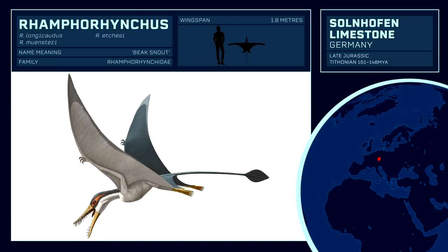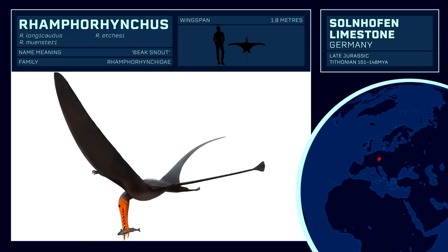Unlike the short-tailed, crested pterodactyls it inhabited alongside, Rhamphorhynchus is famous for its long, veined tail and needle-like forward-pointing teeth, which it used to snatch fish. Based on in-game lore from the Lost World Jurassic Park game, Rhamphorhynchus was bred on Isla Sorna and lived in Habitat D, but it is uncertain how well this information translates into the film canon.